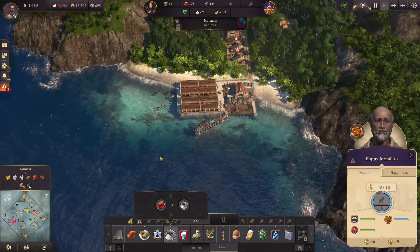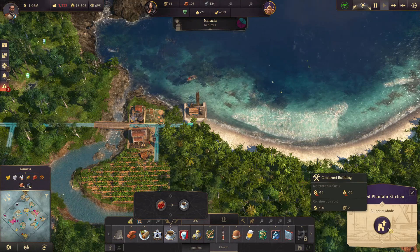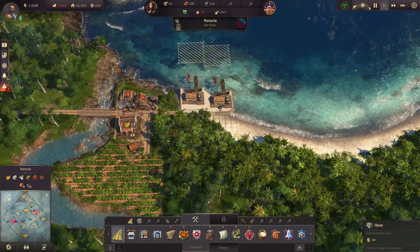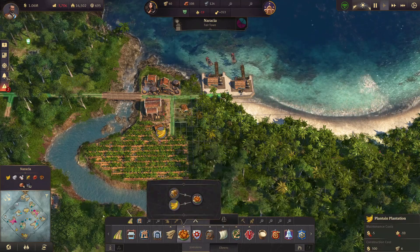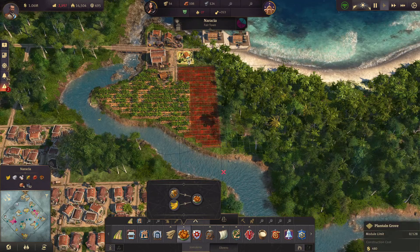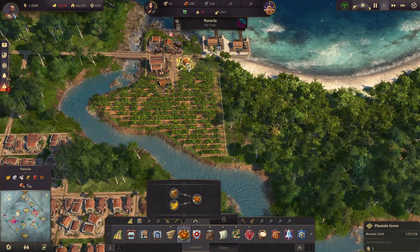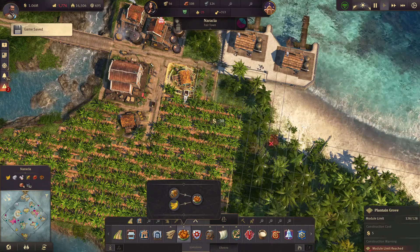We need more plantains. Let's add another kitchen and also another fish oil factory — it is called just that. And another plantain plantation; it should go right here. I need to make this right next to here. We can just add it like this.